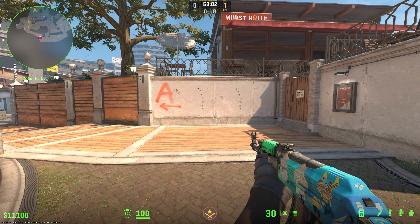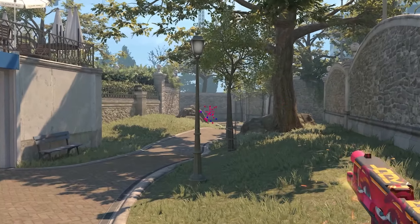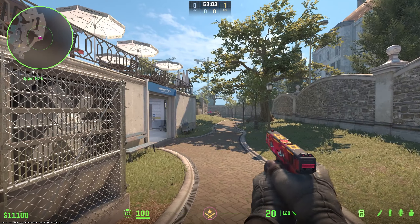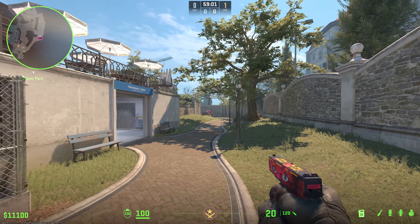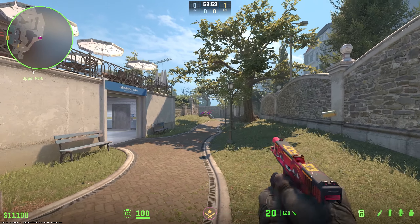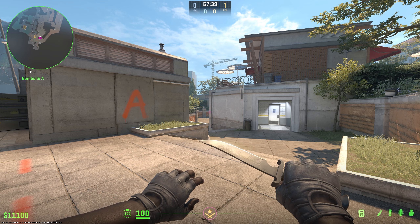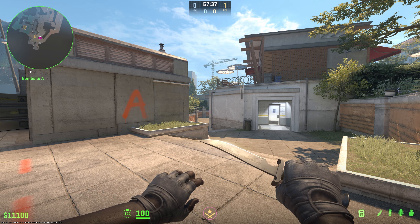When fighting with pistols at longer range, you want to be tapping and pacing out each shot instead of spraying, because when you're spraying the bullets go in a huge spread. If you pace out the shots you'll get a much more accurate shot.